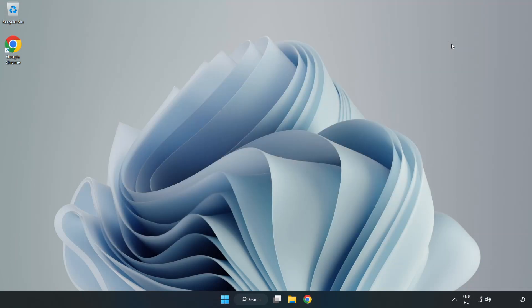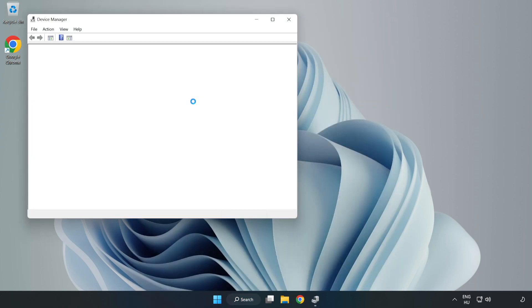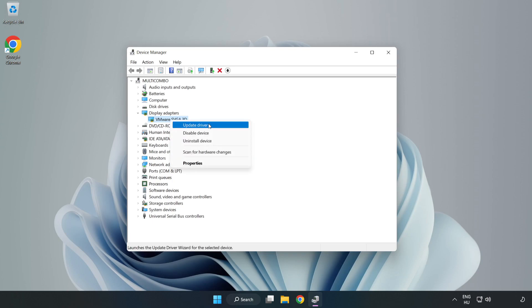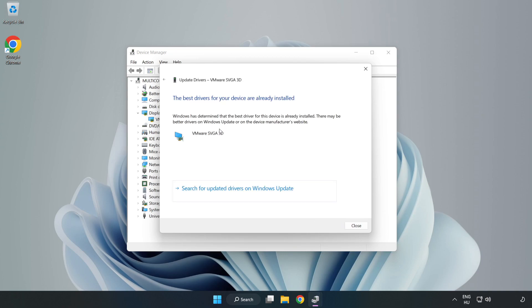Close the window, click the search bar and type 'Device Manager.' Click 'Device Manager,' then click 'Display Adapters.' Select your display adapter, right-click and choose 'Update Driver.' Search automatically for drivers, wait for the installation to complete, then click 'Close.'